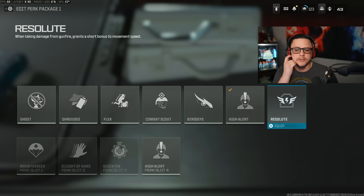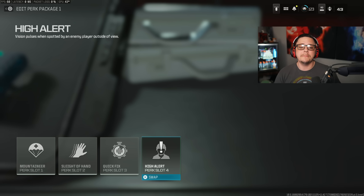High Alert pulses your vision when spotted by enemies — with Ghost heavily nerfed and little competition in this category, if you're running High Alert and someone with Cold Blooded looks at you, they won't trigger it, which is why Cold Blooded could become more meta. Resolute grants a short bonus to movement speed when taking damage from gunfire, but it's only about 10% and doesn't last long. That's how I'd build out my perks — let me know if you're leaning toward anything else or if I missed something. Thanks for watching and have a great day.